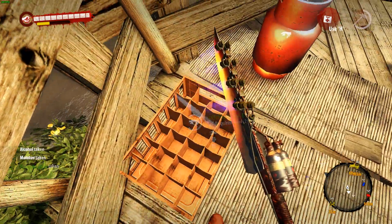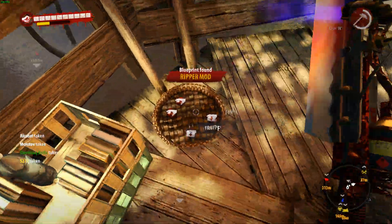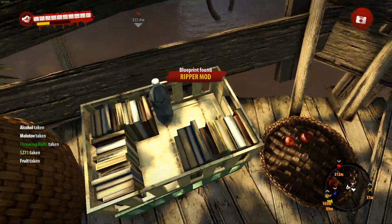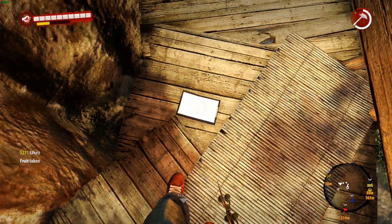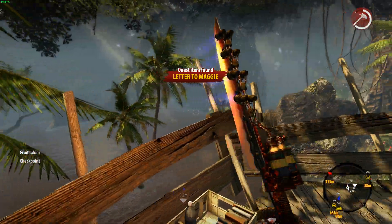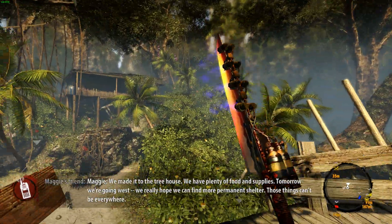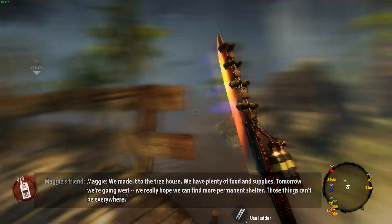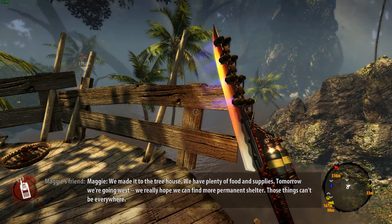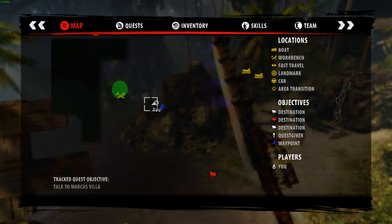Alcohol, molotov, throwing knife, cash — there's the ripper mod, that's what we're talking about. And there should be a note for Maggie around here somewhere. Here it is. 'Maggie, we made it to the tree house. We have plenty of food and supplies. Tomorrow we're going west. We really hope we can find more permanent shelter. Those things can't be everywhere.'